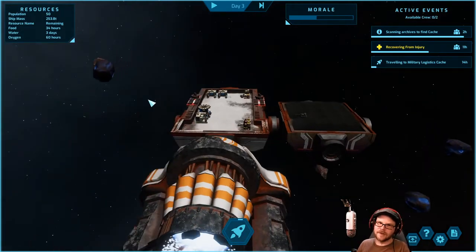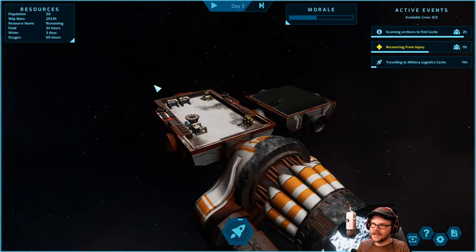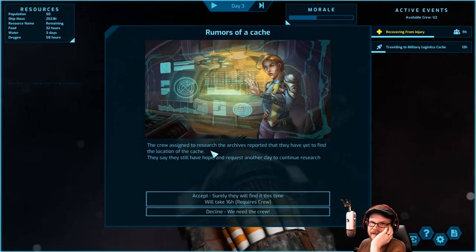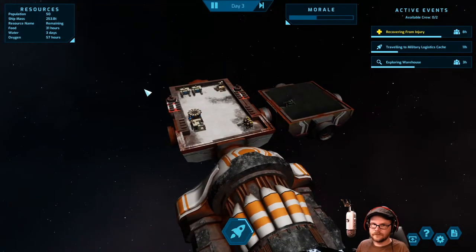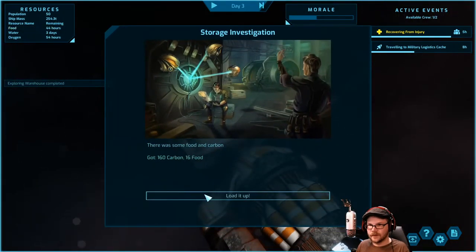Dwarf Fortress reference noted. There's a snarky comment — 'you can't expect streamers to read the screen.' It was an important destination, not decision. The crew assigned to research the archives reported they have yet to find the location of the cache — slackers. Still have hope, another 16 hours. It's probably going to be like three units of oxygen. We need the crew to explore this thing. Okay, 30 hours of food. What's the warehouse have? Hey, it has food — well that's alright.